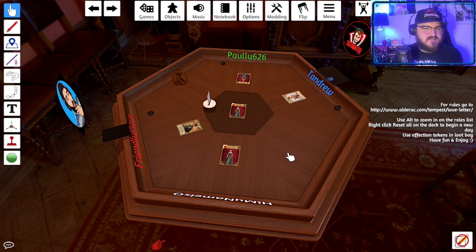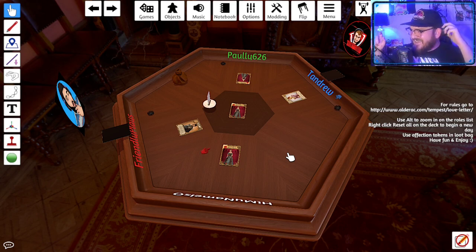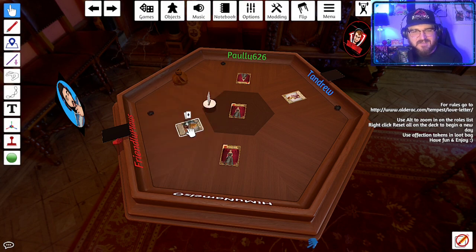Casual chat: Friendly mentions work was long and boring. Tandrew draws and plays a handmaid for protection. Friendly plays the countess, which is now on the table. With two players still in, things are getting tight.